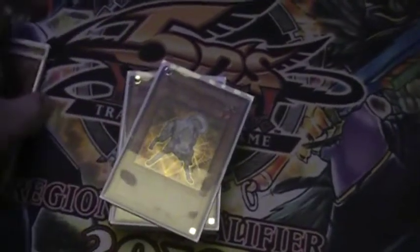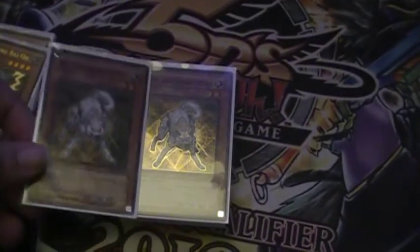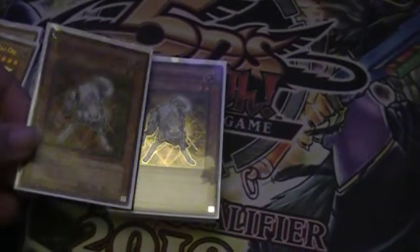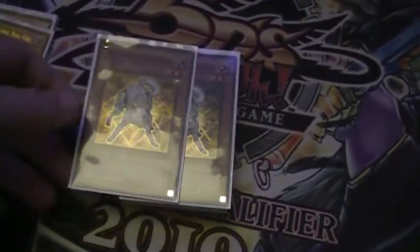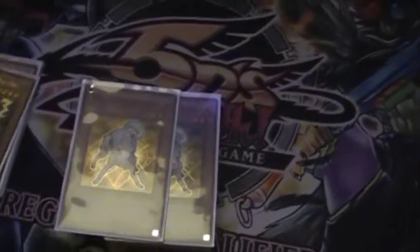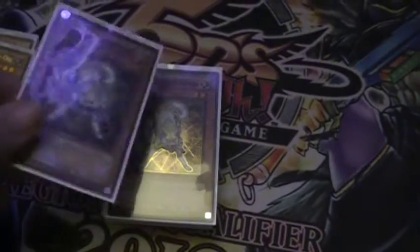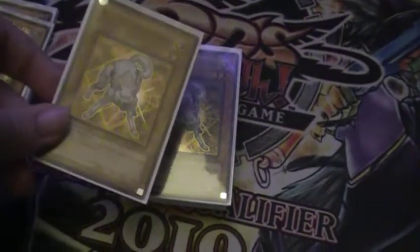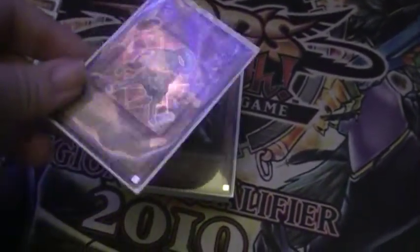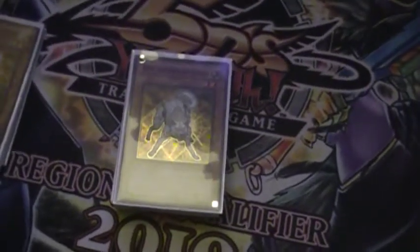Yu-Gi-Oh is all about control. I play two Lightsworn Hunters. These guys are great. I found out that removal decks with Dimensional Fissure and stuff like that kind of screws over Blackwings, because you can't use Kalut, you can't use Chura. So these get rid of those bad back rows, and on top of that you can mill Veyu, or Sirocco, or something you need.